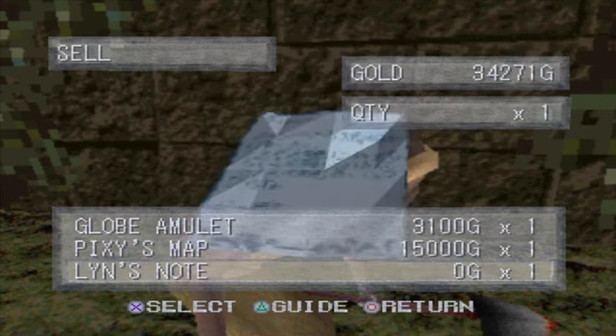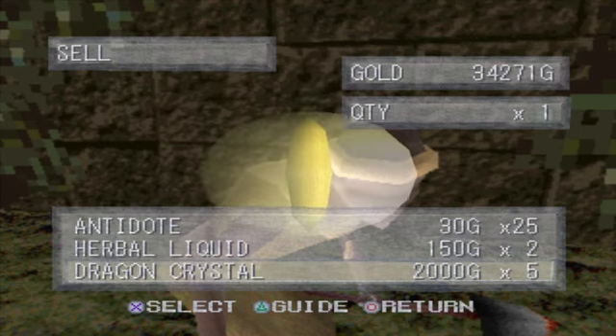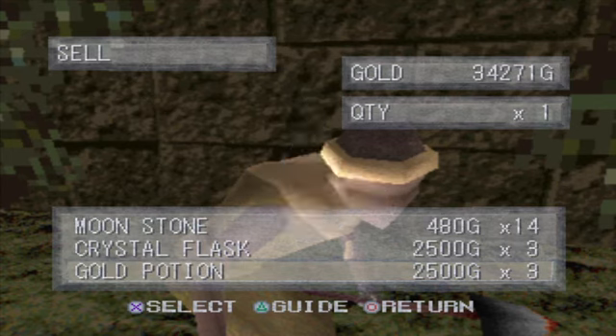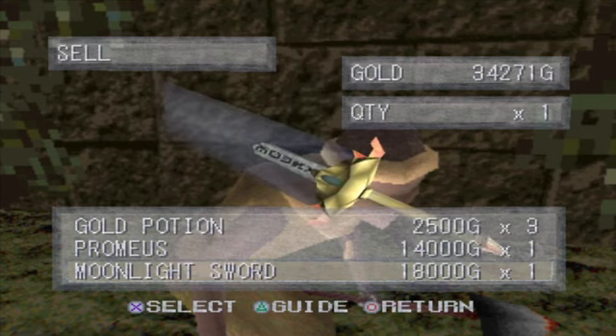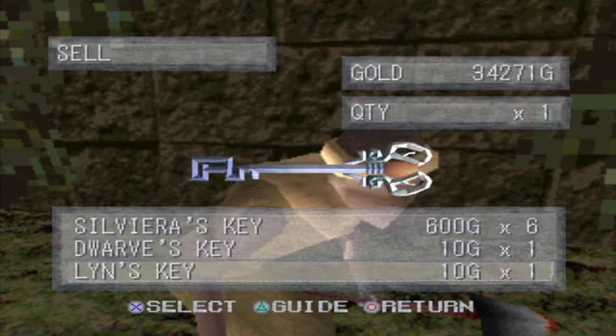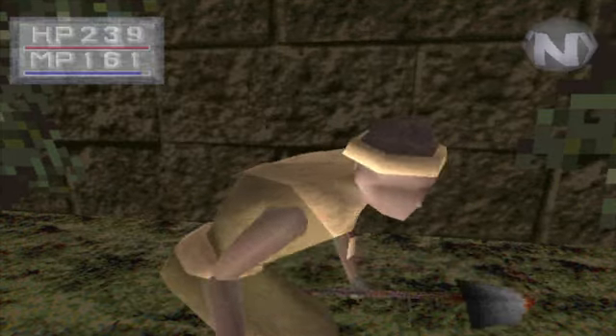Dragon crystals are worth a lot. If you remember in King's Field 1, there were actually trees that grew dragon crystals, but in this game there is no such place — if anyone in the comments knows, let me know. We could sell crystal flats but we're going to keep those. You can sell the Promius but we're going to have that made into armor. You can even sell the moonlight sword. That's it — that's going to give us enough to probably buy some more Orlatanskis.